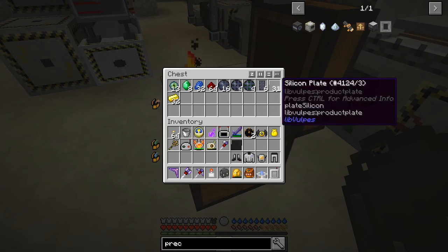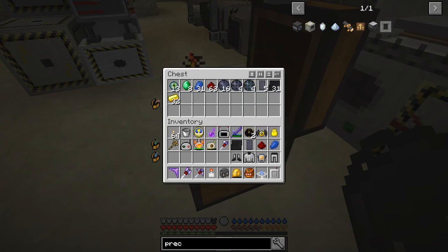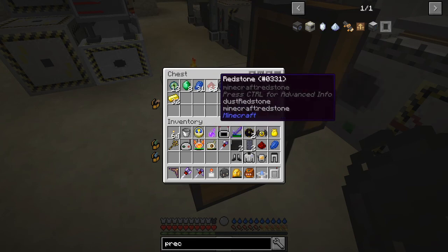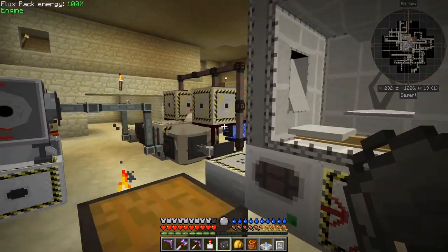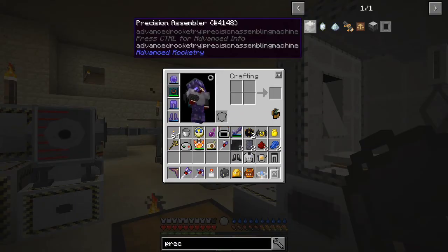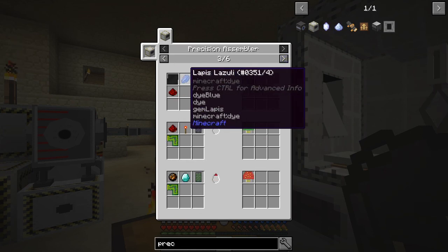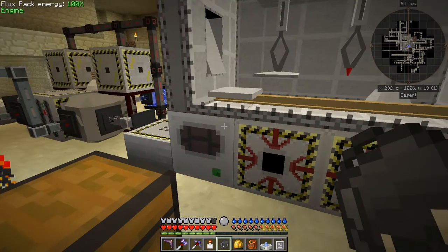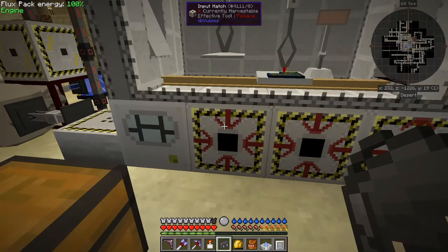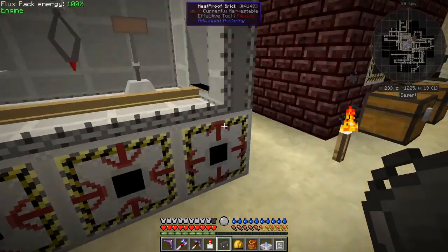So let's have a look at what I've got in here. I think I need a silicone plate, a chip, redstone, and a lapis. I'll double check that. Yeah — silicone plate, lapis lazuli, basic circuit board, and a redstone. So all we need to do is throw those into here like this. And that should work — very fast in my case because I've got this thing souped up with the motors.